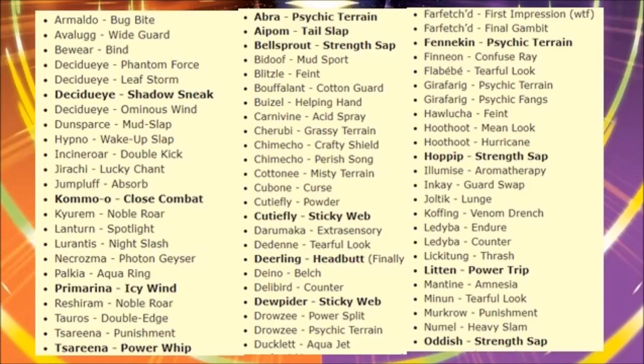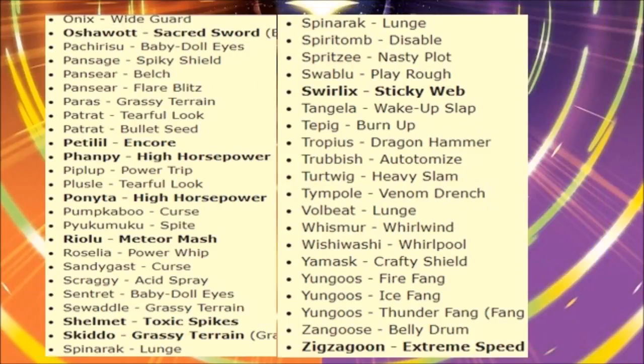Moving to the last pages: Onix gets White Guard — meh. Oshawott gets Sacred Sword, plus some filler moves. Petilil gets Baby-Doll Eyes — useful in VGC. Pansage gets Boomburst. Pancham gets Spike Shield — going to be great. Pangoro gets Bolt Strike, and Flare Blitz is the standout move there, going to help the koala. Tearful Look on Pelipper.